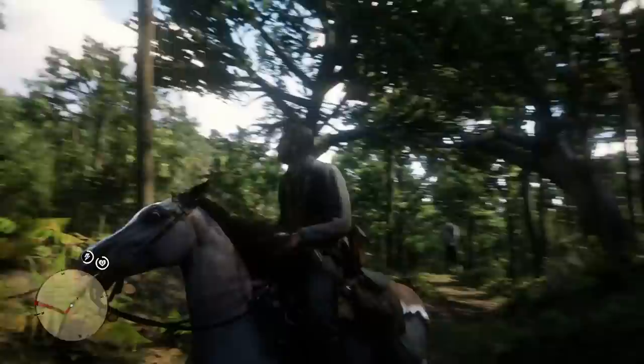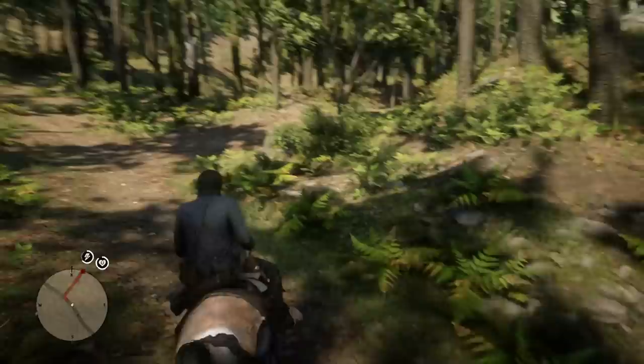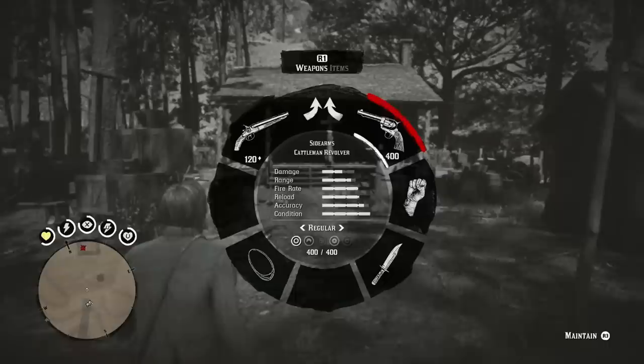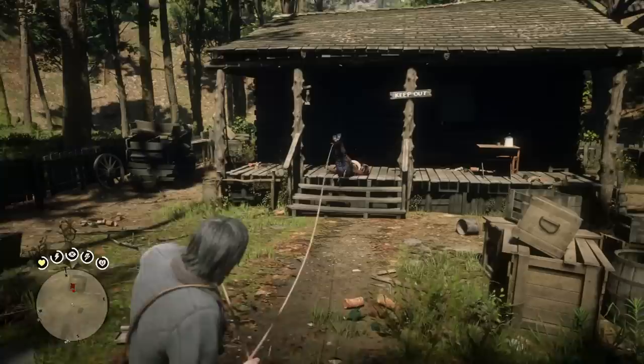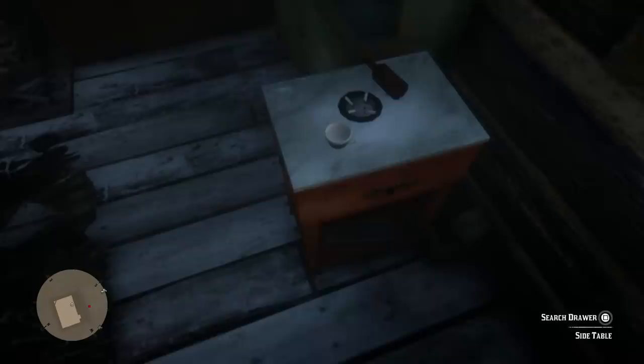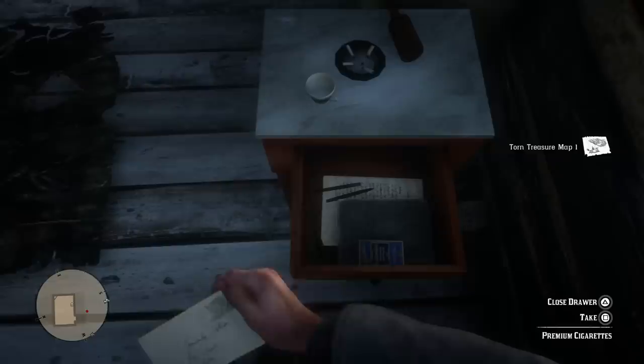When I was riding here, there was this body hanging from a tree, and I didn't know if this was connected in any way, shape, or form — probably just a coincidence, but it freaked me out. You're going to encounter this man who is not very happy with you encroaching on his property. I ended up lassoing him as soon as I saw him, and I noticed that this guy's name was Hermit. I figured he had to be a special character in some way. I wanted to go inside of his house and search, and the first drawer I searched, I found Torn Treasure Map Part 1.